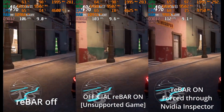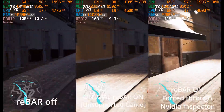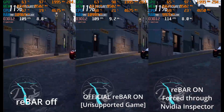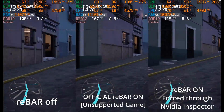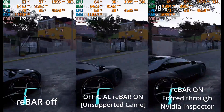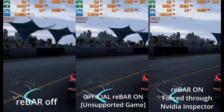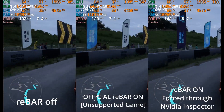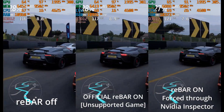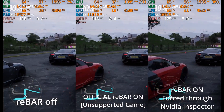When AMD came out with their Smart Access Memory, which was clearly at least mostly just resizable bar, NVIDIA eventually responded and did actually add it to their drivers, and there were a number of supported games at launch. But they said that unlike AMD, where you can just turn it off and on and any game you're using will then apply it, whether it helps performance or hurts performance or does nothing, NVIDIA wanted to make this a more gated and curated experience. That means you have to wait for NVIDIA to add it to your game, and if you're on an older game, maybe they'll never get around to it.